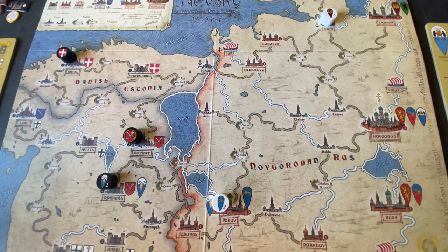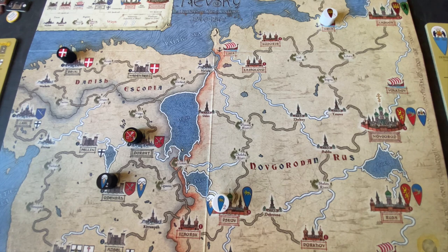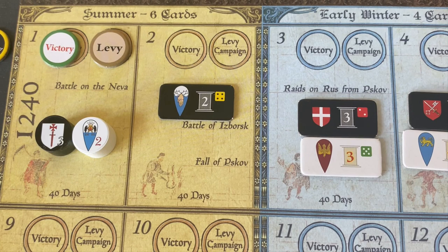The pieces we can see are the lords. The black lords are the Teutonic lords, and the white lords are the Russian lords — those are the forces that will be moving on the board. At the top of the map is the turn record track, and we're playing a two-turn scenario set in the summer of 1240. Each turn represents roughly 40 days and consists of a levy phase — basically getting ready — and then a campaign phase, which is moving around and fighting.